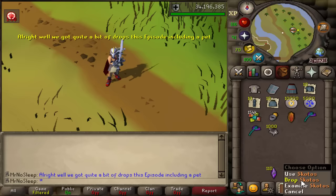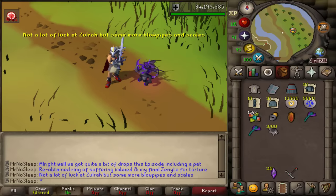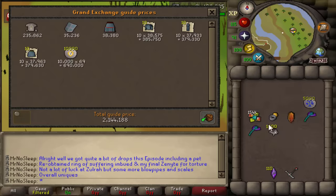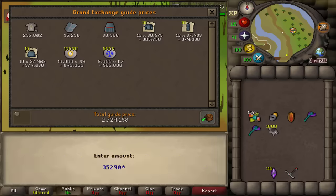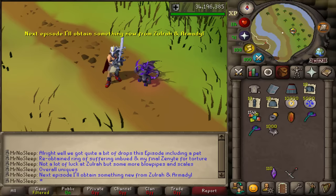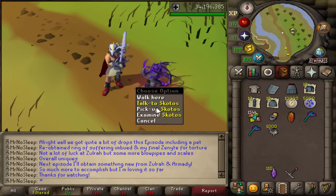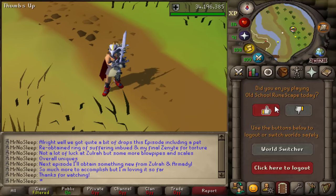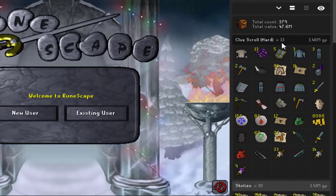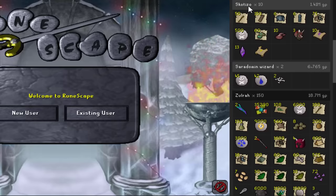Final clue gives 54k - not the greatest, but hopefully you enjoyed today's video. We re-obtained my ring of suffering imbued and got the final zenyte for the amulet of torture in the future. Currently at 154,000 Zulrah scales and 1,000 black chins banked for future Armadyl ventures. Four blowpipes now astonishingly, plus some useful god items. Next episode I'll be focusing on finishing Zulrah and Armadyl among other things. I'm loving this series so far! The RuneLite loot tracker shows today's full grind.